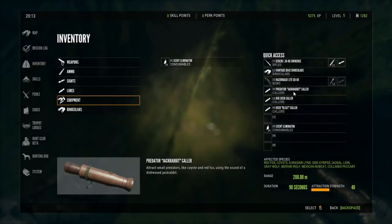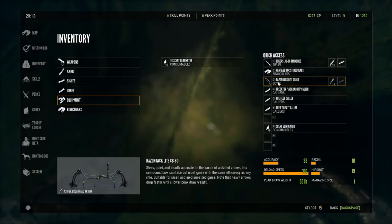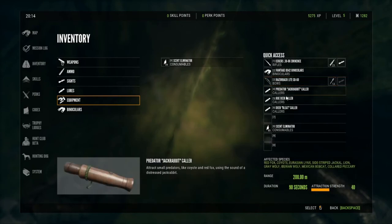To start things off, you're going to need a 60 pound bow with arrows. I'm using the Razorback Light CB60, which works, but you can check your bow — anything that's 60 pound will work for this mission. And then you're going to need your predator jackrabbit collar.